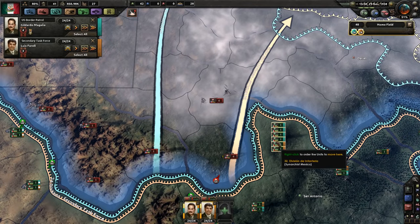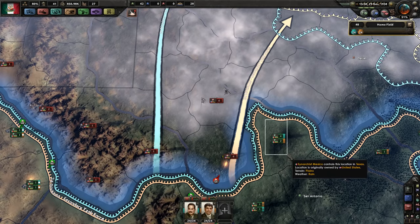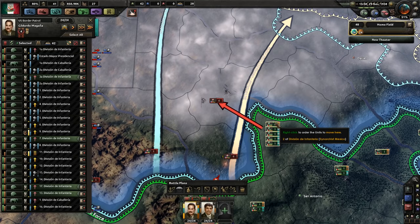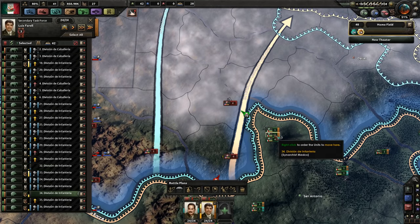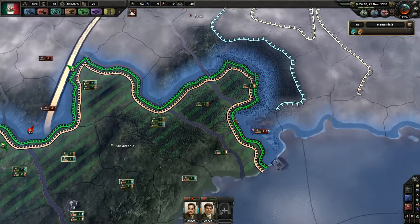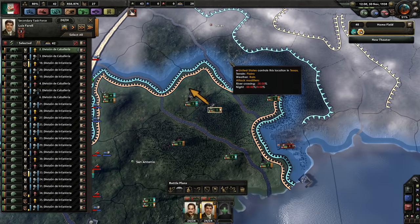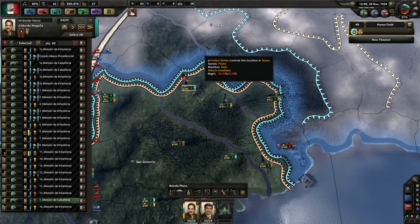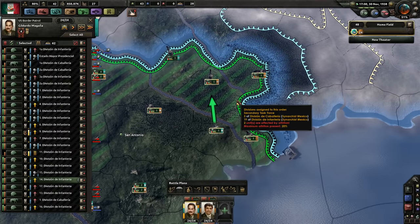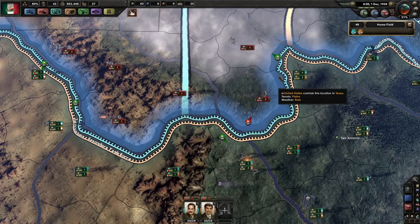I actually managed to force this army back. Take all of them — I'm just gonna assume the AI is capable of relocating armies to hold the line. We'll keep on advancing with our cav towards Dallas and towards here. See if we can get a quick surround on this army. We don't actually want to win this fight here.